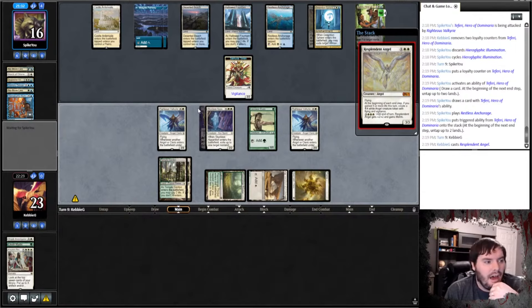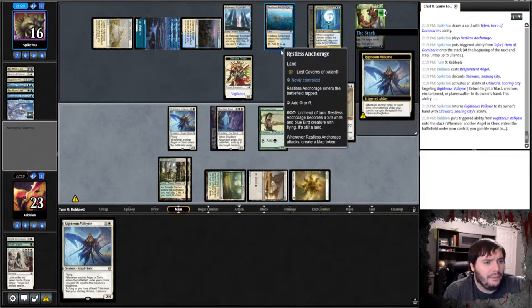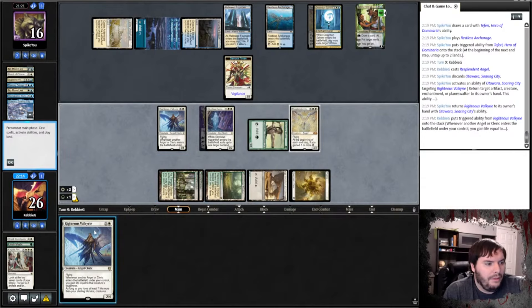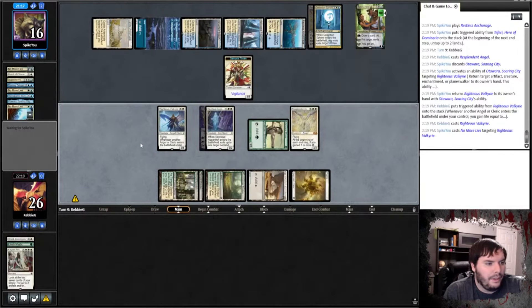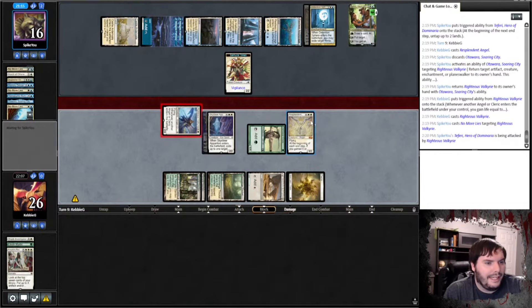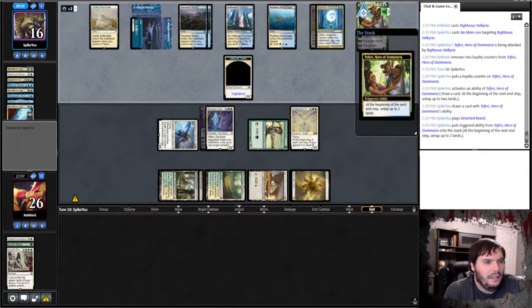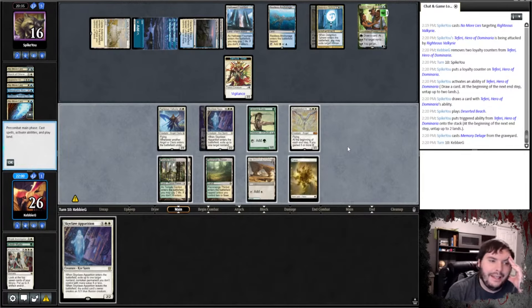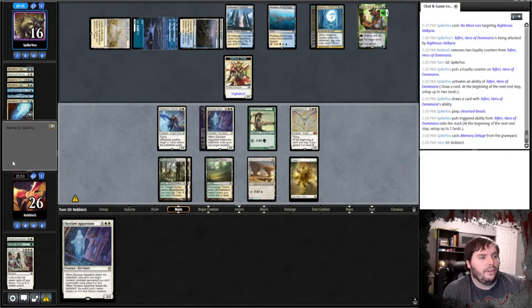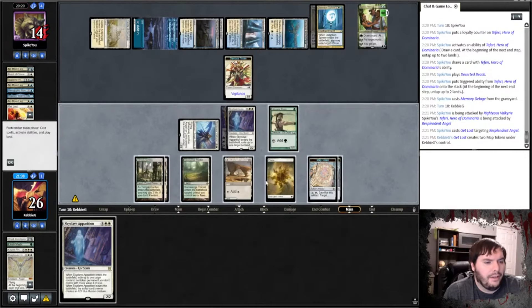He bounces to prevent the six life gain, but now he can't use Anchorage this turn. The problem is he could have No More Lies — but I think we just want to deplete his hand. We hit Teferi and next turn this should kill it even through Anchorage, because we can't let him keep drawing into another Verdict. He passes, untaps — he's flashing back Memory Deluge for five mana. We go to combat, hit Teferi, hit face.